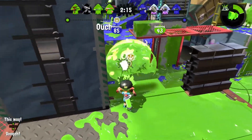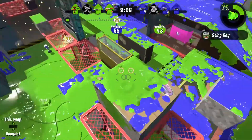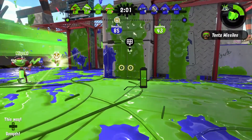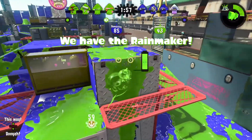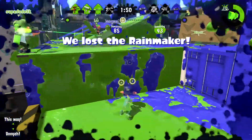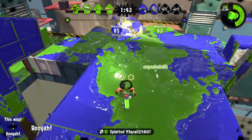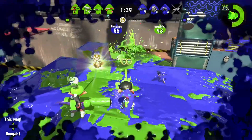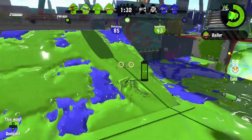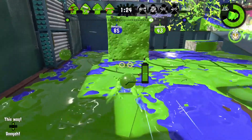I think Baller needs a buff — either an explosion buff, because sometimes I'm right next to someone and don't kill them, or you should be able to hop into the Baller faster since I use it as a panic special and it takes too long to activate. I also think Dapple Dualies — both the new version and the regular — needs its special points raised from 180 to 200, because it paints really well and I don't think the special cost should be below 200.